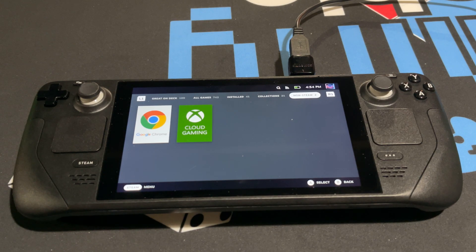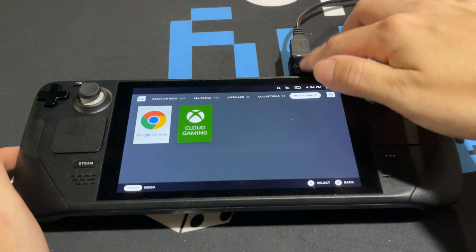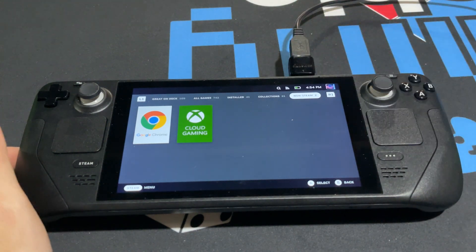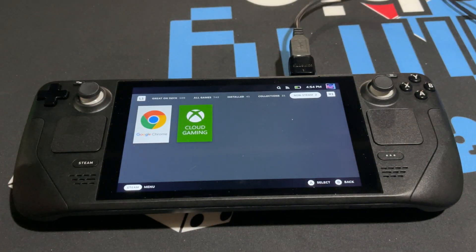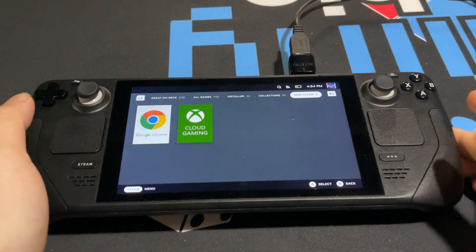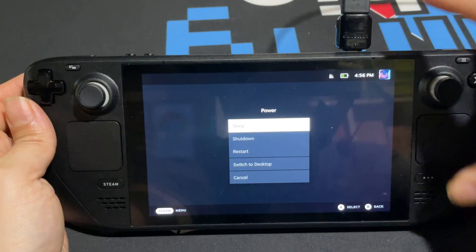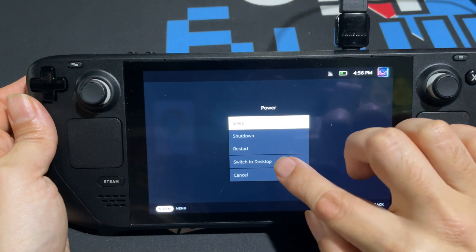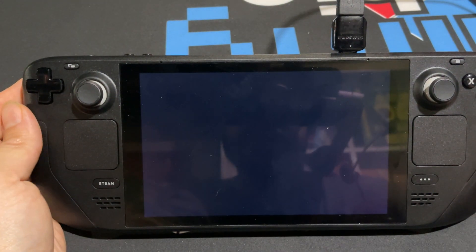Here is our Steam Deck. I have a USB-C to USB-A keyboard plugged in — it's going to make things much easier to navigate. The first thing you're going to do is hold the top button for a second. This is going to pop up a menu and you're going to hit 'Switch to Desktop.' You'll see the message saying 'Switching to Desktop.'